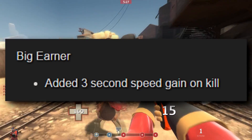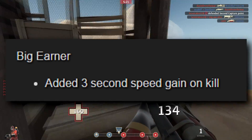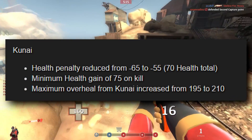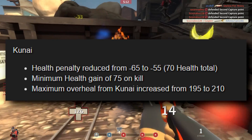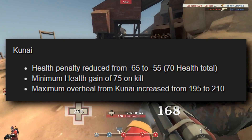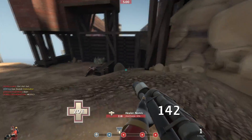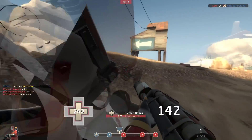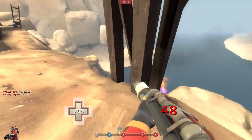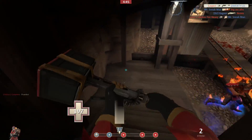Big Earner: added a 3 second speed gain on kill — they've done something to the Big Earner! A speed gain — maybe. I still think it's not going to be that useful. The Kunai has had 3 buffs that might make it a little more viable. 70 health is now the base health. At minimum you will gain 75 health on kill — so if an enemy only had 2 health and you killed them, you'd still get 75 back. On top of that, the maximum overheal has been increased by 15 health points. It might not sound like much, but 15 will very often be the difference between life and death in TF2. Very excited to give this a go.